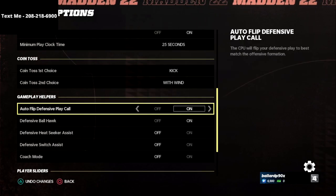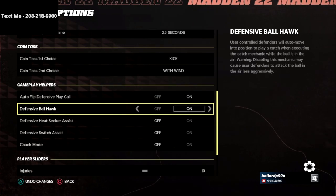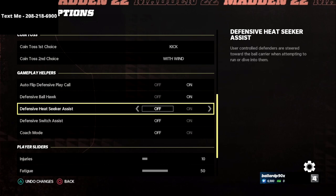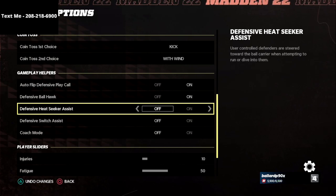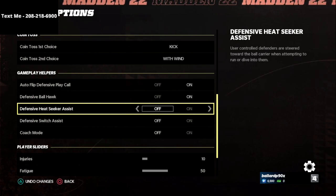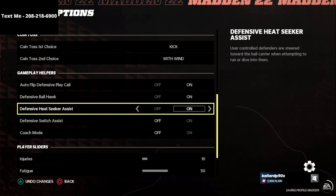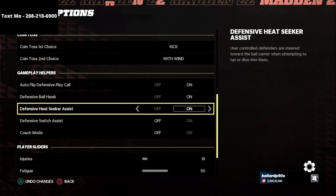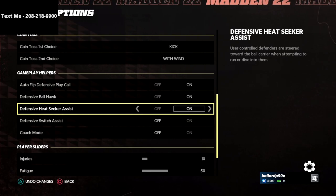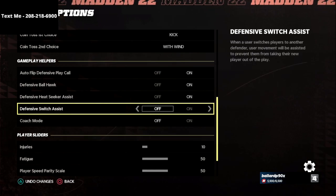Now for the gameplay helpers: turn Auto Flip on, and turn Ball Hawk on — I think it's really important this year especially with the way user defense is working. For Heat Seeker Assist, user-controlled defenders are steered toward the ball carrier when attempting to tackle or dive into them. I actually like to turn that on this year because of how good hit sticks are and because pursuit is really bad. If you feel like you're not equipped to make tackles, turn it back off — but I'd challenge you to keep it on.